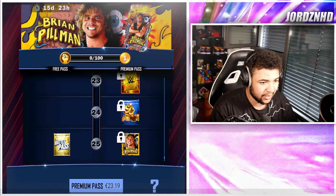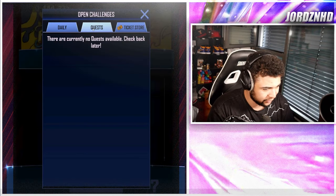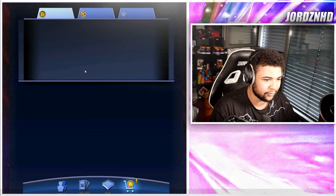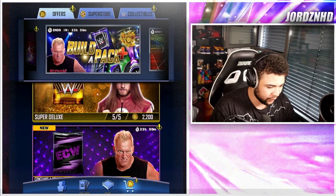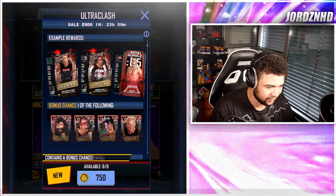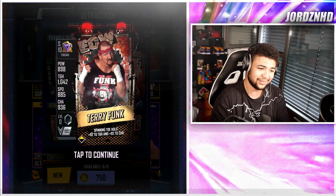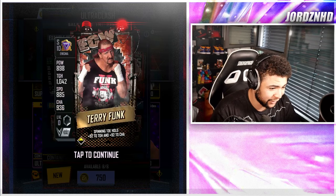That looks super, super dope. I was going to have a look if there's a quest alongside this — obviously there's a Battle Pass quest as always, but there's no actual quest. Let's have a quick look at the store and see what else is there. So you've got ECW packs, you've got a Builder Pack at the top as well. These cards look very, very cool — the card design is awesome, really really dope.